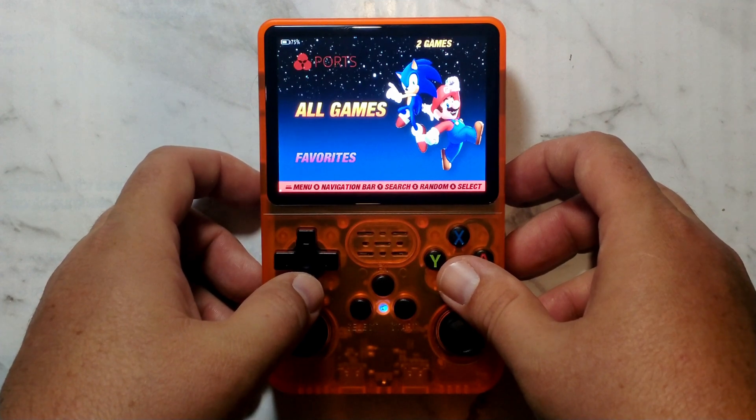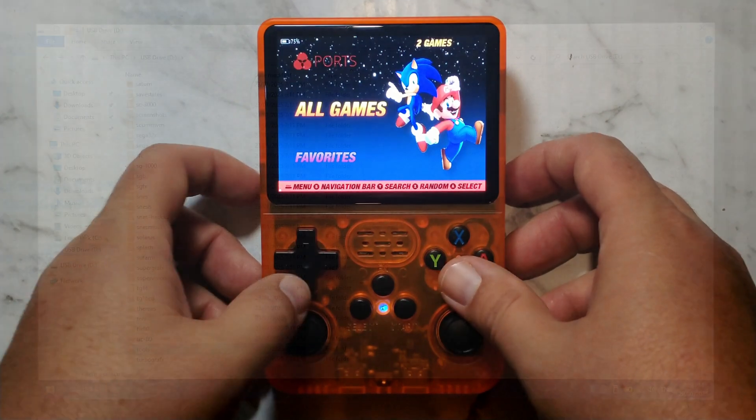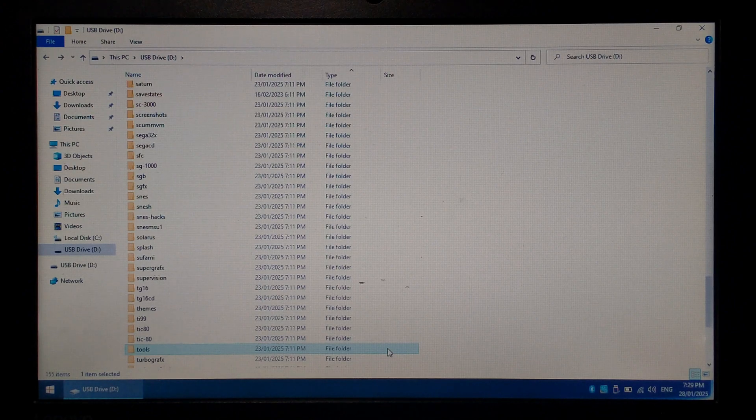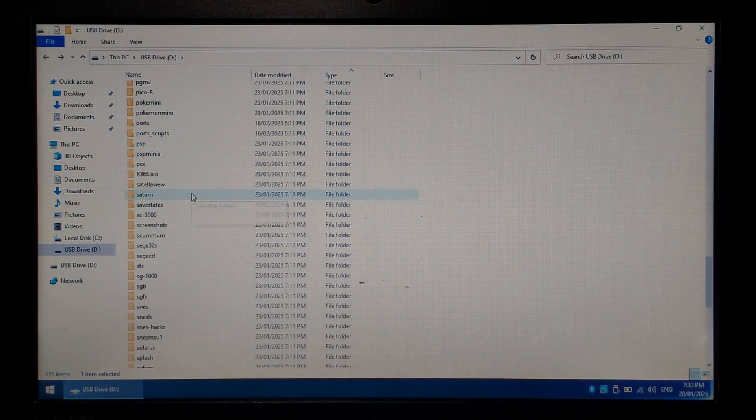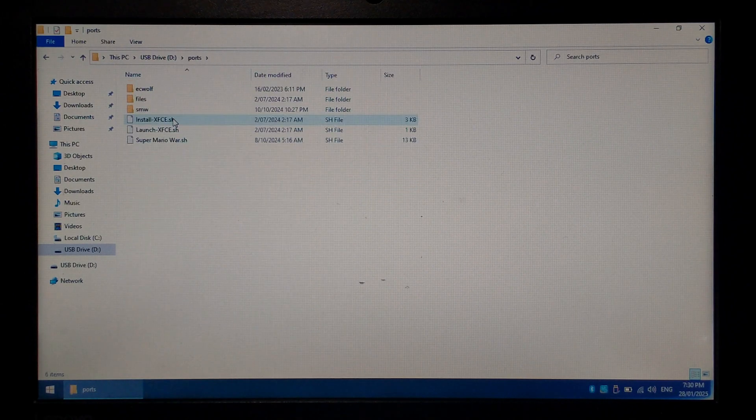We will try it again on a custom build of ArcOS in the future. Back on our PC, looking at the Tools folder on the SD card — I did put the desktop environment scripts in here along with Super Mario War, but neither of them showed up. In fact, the entire Tools folder is hidden. Going over to Ports, which is not hidden on the handheld but just didn't show my scripts — you can see I have copied both scripts to this folder as well.